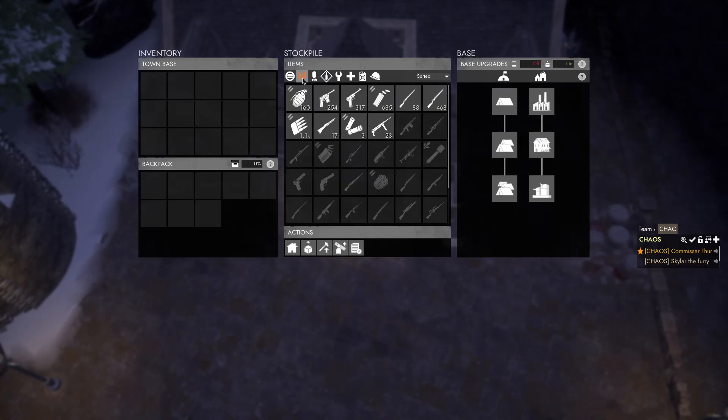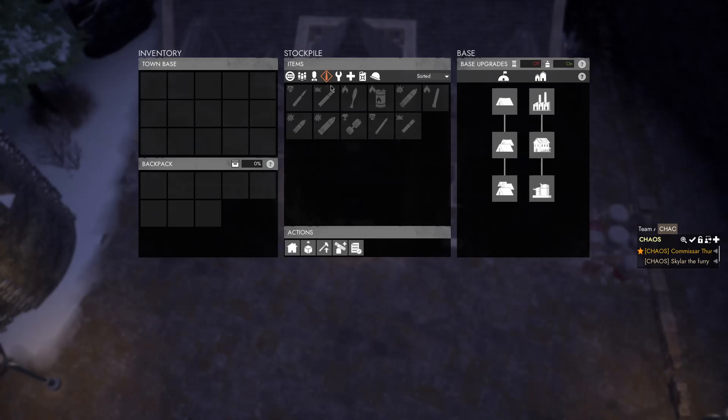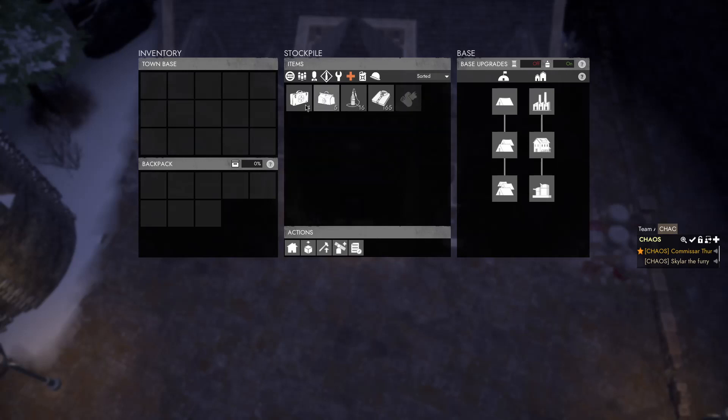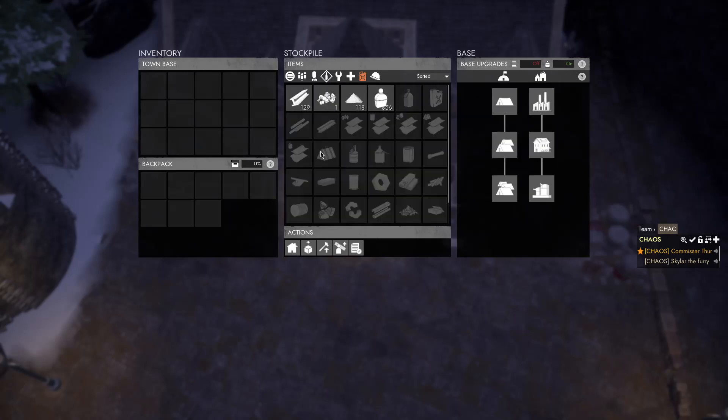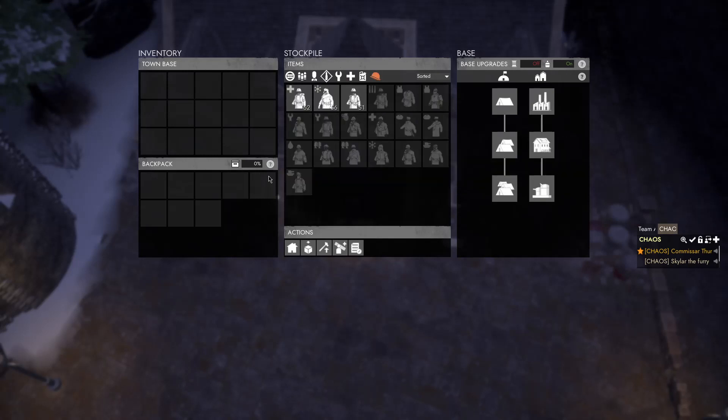First of all, this is the tab for the guns. This is the tab for the stuff that go boom. This is the stuff that go very boom. This is for the standard issue stuff that you're going to need, mostly gas mask and a gas mask filter. This is the medic stuff. This is for usables, and those are the uniforms.